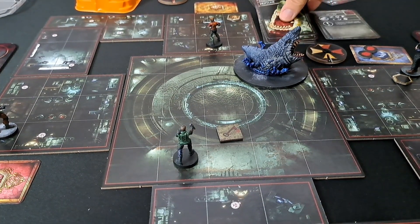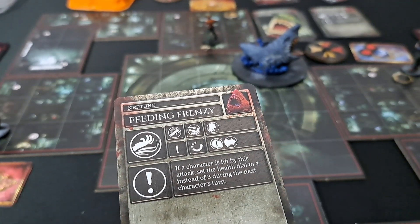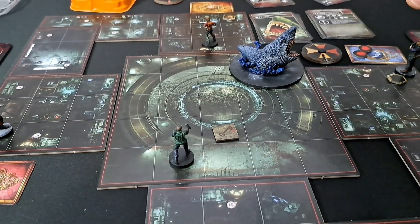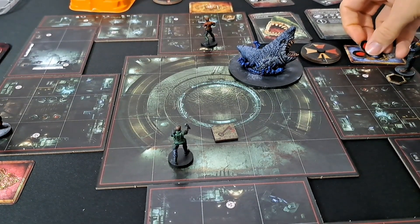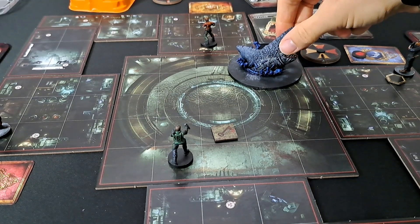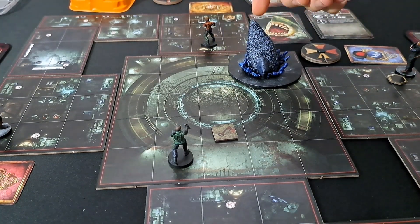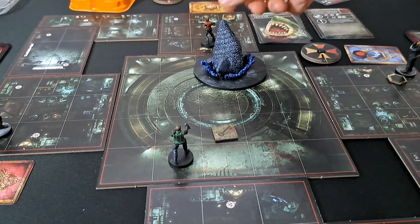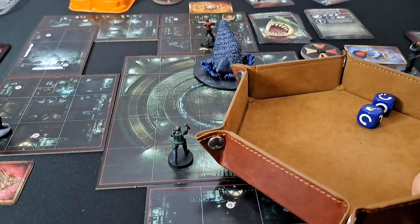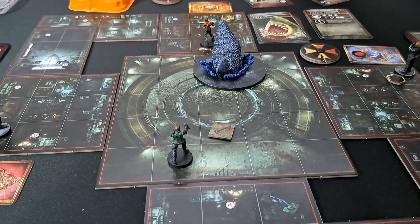Neptune's turn — Feeding Frenzy: one range away, medium dodge required, one damage and a push. If a character is hit by this attack, set the health dial to four instead of three during the next character's turn. Neptune moves and attacks Richard. Richard performs a medium dodge — he rolled a large, very lucky.